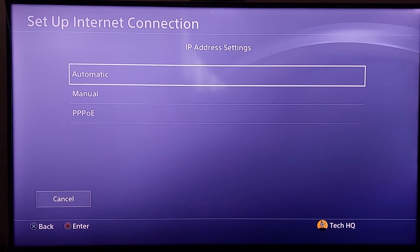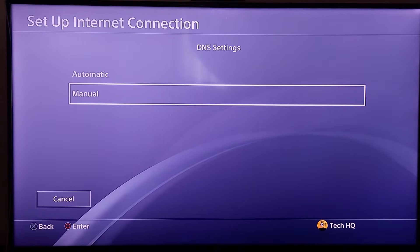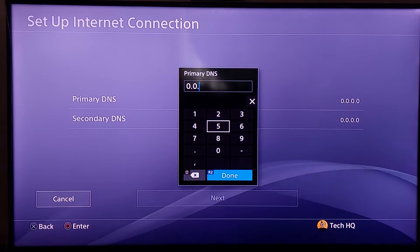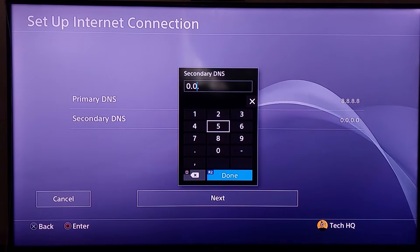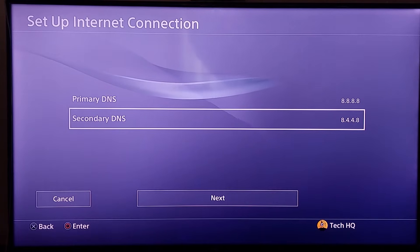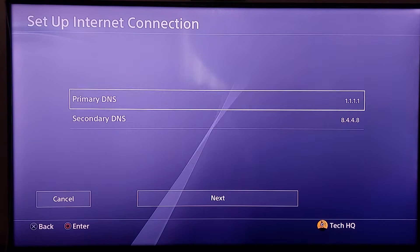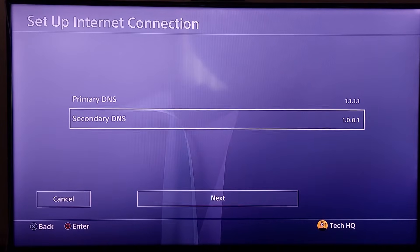For IP address setting, choose Automatic. For DHCP hostname, choose Do Not Specify. For DNS settings, scroll down and choose Manual. For the second method, use a DNS server. The first option is Google DNS — enter 8.8.8.8 for Primary DNS and 8.8.4.4 for Secondary DNS. You can also use Cloudflare DNS: enter 1.1.1.1 for Primary DNS and 1.0.0.1 for Secondary DNS. You can also search on Google to find a good DNS server for your country.